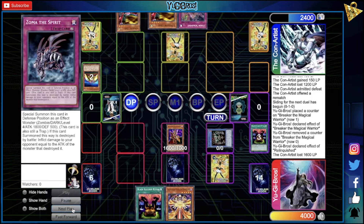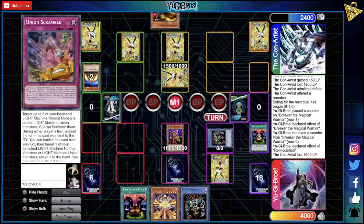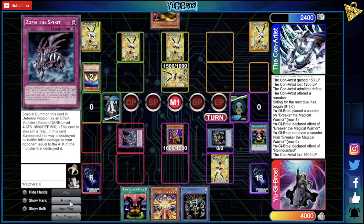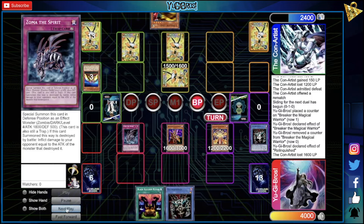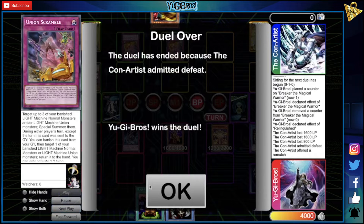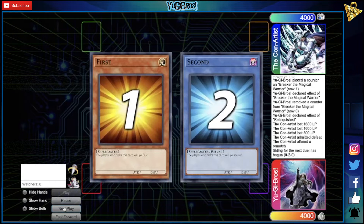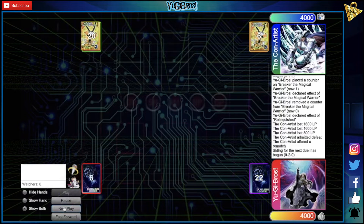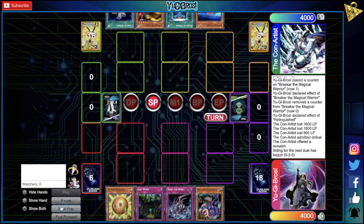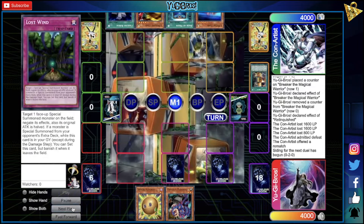We draw one copy of Zoma the Spirit — the only thing we play on the limit-once list. They draw into Y-Dragon Head, set that, set Union Scramble, and pass. In the end phase we flip Zoma. We tribute Relinquished with Z-Metal Tank for Faceless Magician, go into the battle phase, have Zoma swing over their monster, Breaker gets in for 1600, and Faceless swings in for game — Union Scramble wasn't enough. This deck is a lot slower now because you can't use your discards as easy extra cards to fuse because of the change to the skill.